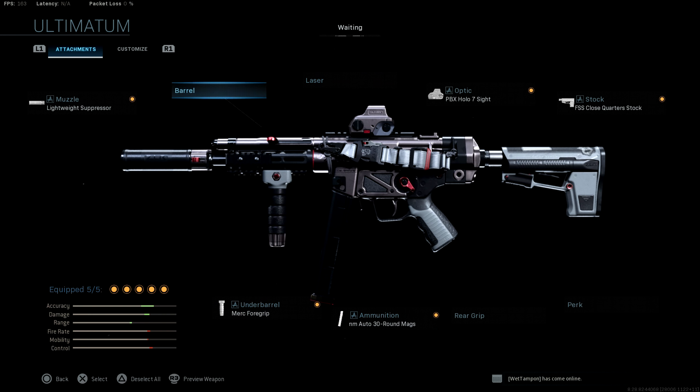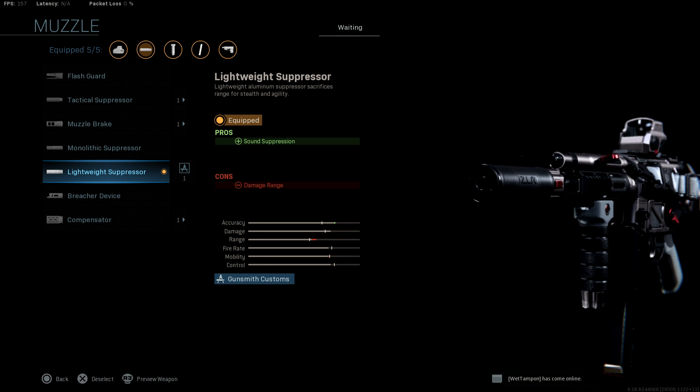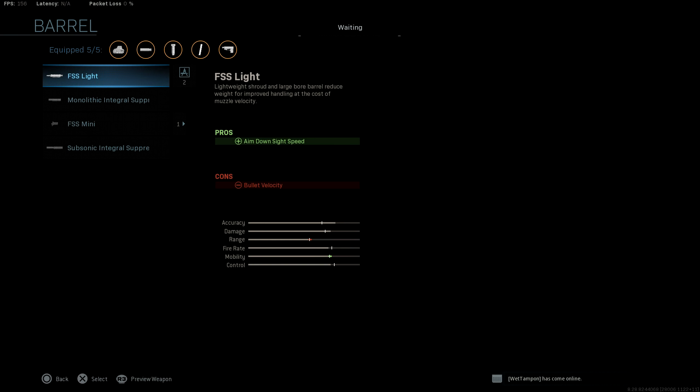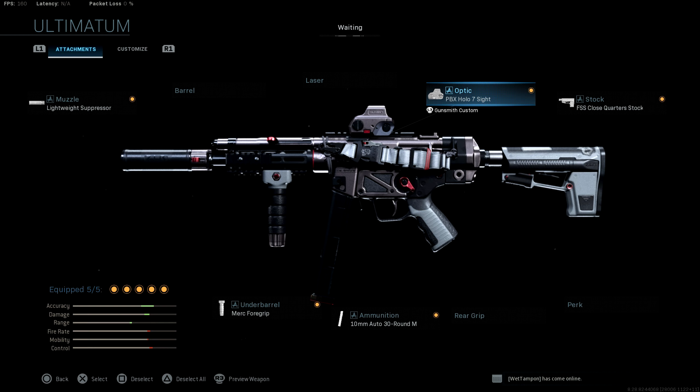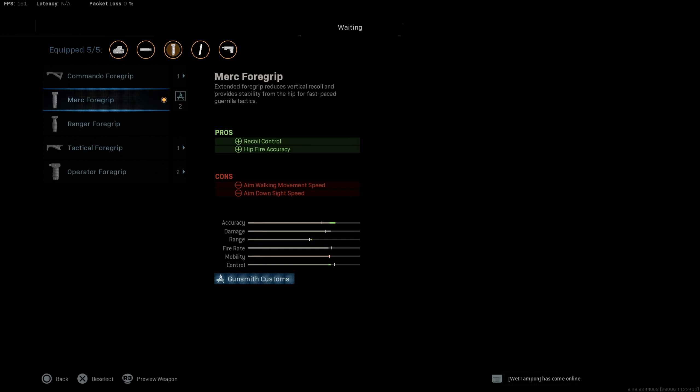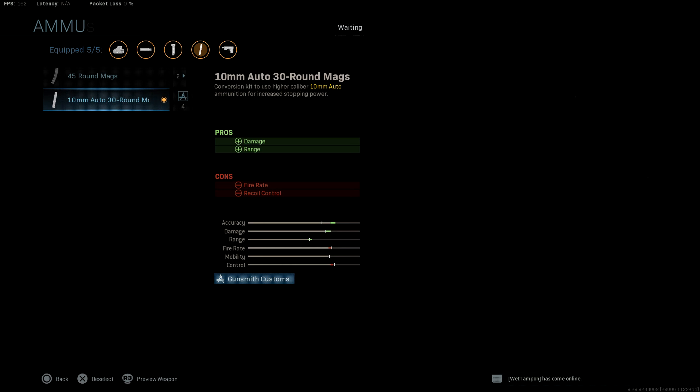If I were to make a recommendation on this class, probably take off the Lightweight Suppressor because your range is actually getting nuked on this weapon. The range is already bad as it is, so you don't want to make it any worse. Definitely swap that out for the Monolithic Integral Suppressor. I would take off the Sight and swap that out for maybe a 5 milliwatt laser. Merc Foregrip is pretty good, but I'd probably use the Ranger.